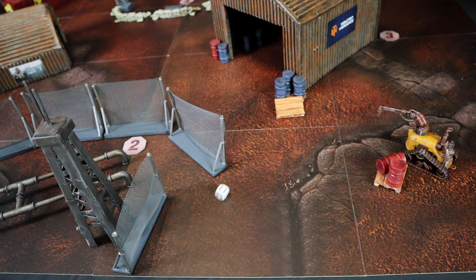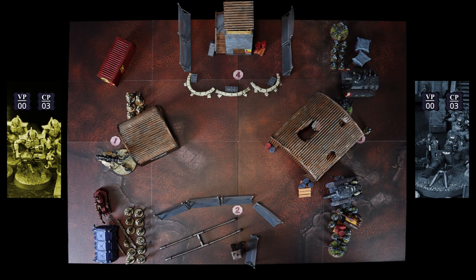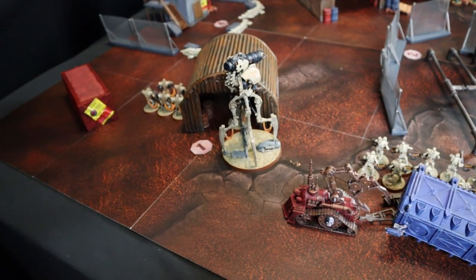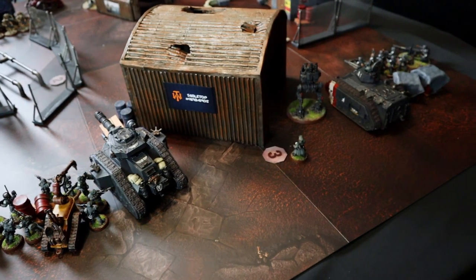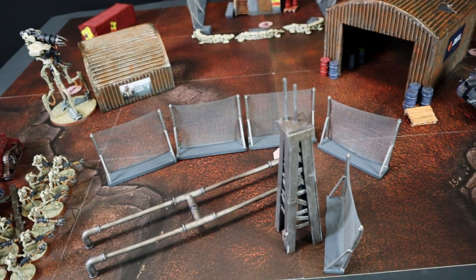Rolling for initiative: 6. Before deciding who starts, but after deployment, I secretly assigned each round a different command protocol that activates at the beginning of each battle round. Given the field layout, I have 2 paths to control: the upper one where I'll send the Immortals and Overlord, and the lower one where I'll send the Warriors supported by the Doomstalker. The command squad begins deployed in the Chimera. My goal is to control more objectives than the Necrons, but with his Warriors and Immortals controlling the center entrances, I'll have to rely on my firepower.